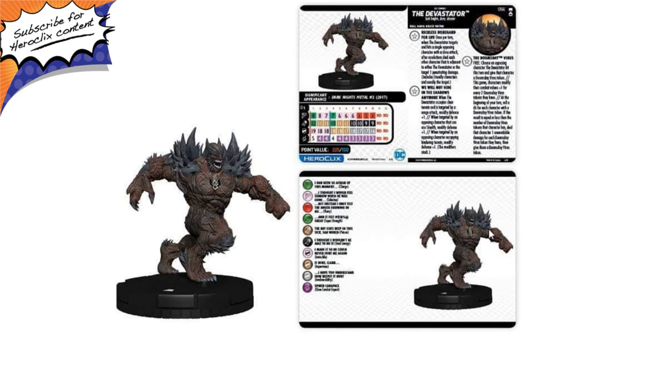His dial has 225-point and 150-point starting positions. At 225 points, he gets 8 movement with Charge, 12 attack with Super Strength, 19 defense with Invincible, and 5 damage. At 150 points there's a pretty steep drop-off: 7 movement with Charge, 10 attack with Super Strength, 18 defense with Impervious, and 4 damage. This is a very rare case where I prefer the higher-cost starting position — the stats are just incredibly better. Overall this is a pretty cool chase. I like the sculpt on it. Sorry I couldn't quite make out the last trait; some of these previews are a little blurry from the original source and just difficult to read.